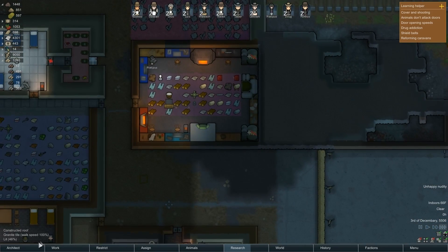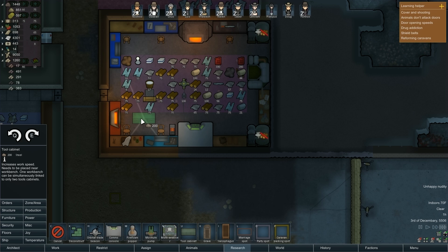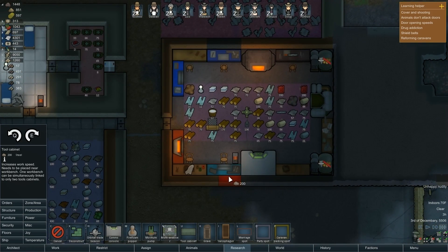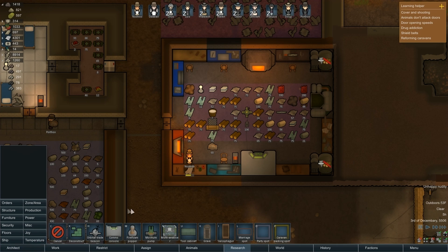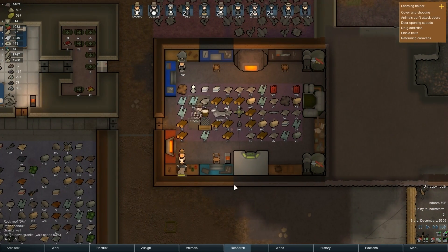Now what we could do — do we have access to the tool cabinets? These need to be placed near workbenches but not adjacent. The lines show where they'll be connected. If I put it here and here, they can reach all the workbenches I think. That should help.